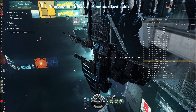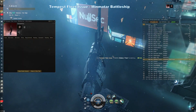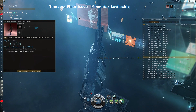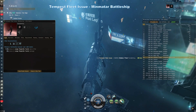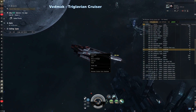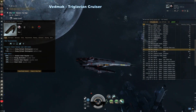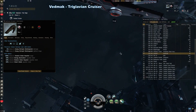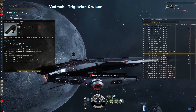Tempest Fleet Issue — unlike the standard Tempest, which is a Minmatar battleship, the Tempest Fleet Issue is an even stronger Minmatar battleship specializing in turrets. It is an excellent combat ship for both PvE and PvP use. The Vedmak — Triglavian cruiser. Vedmaks are very versatile; they're capable of remote armor repairs, fairly fast, and fairly good at projecting damage over a longer distance, although they are much pricier than standard cruisers.